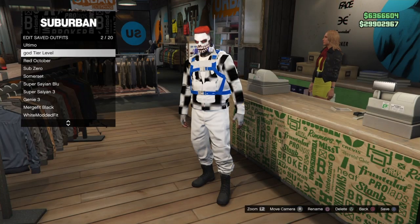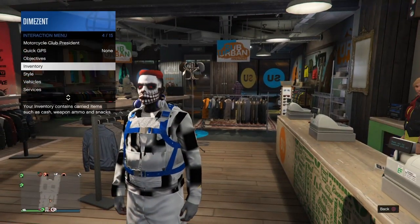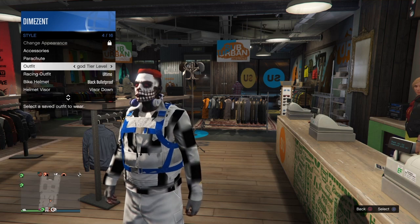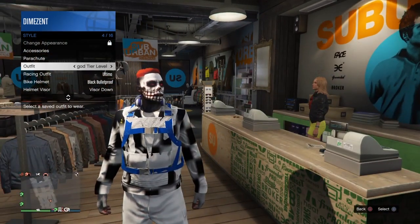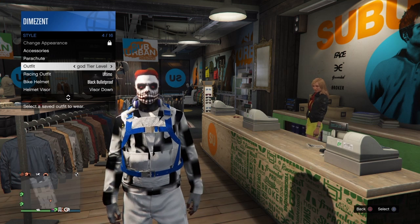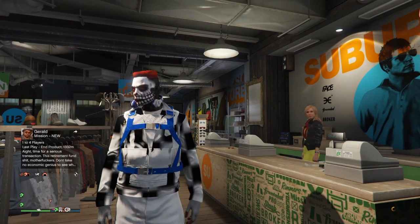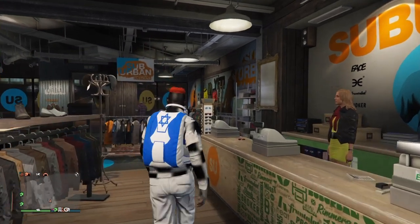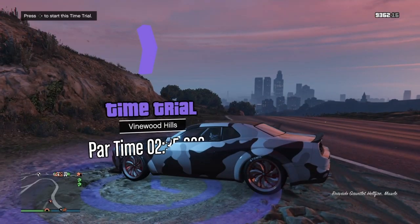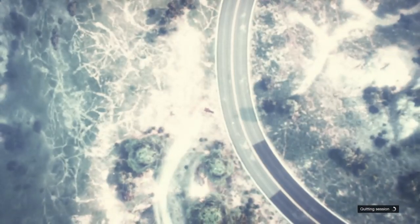We'll go back to grab more outfits, so stick around. For now, head to the clothing store to save this outfit so we don't lose it. As you can see I also got headphones from Director Mode, which is cool. We'll save this outfit labeled 'God Tier Level.' Notice when I opened the interaction menu and went to Style > Outfit, it was already labeled — that means the outfit will stick around guaranteed. If it's not already labeled after saving, there's a good chance it'll disappear.